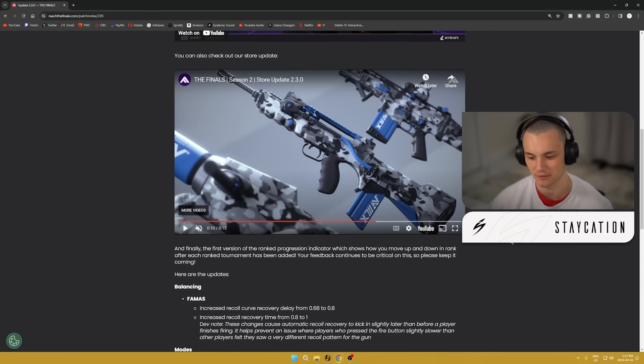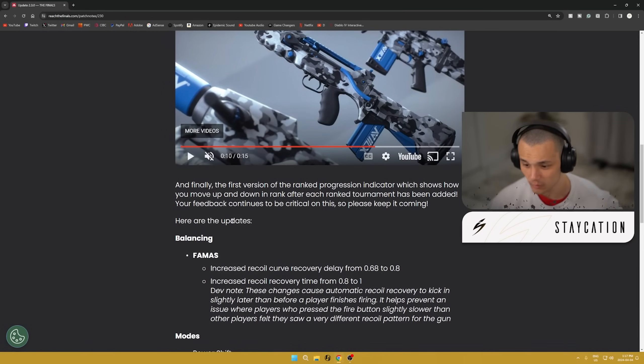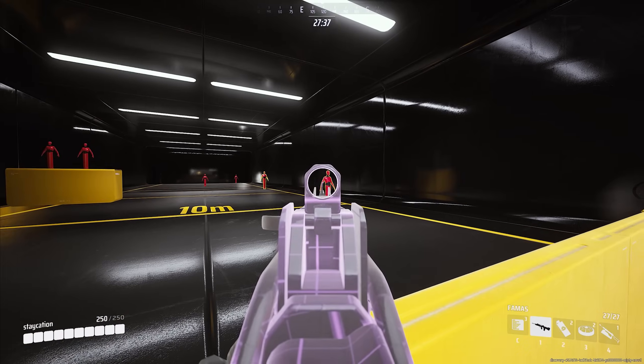Now for the actual patch notes — the meat and potatoes. First up, balancing on the FAMAS. Shoutout to all the FAMAS users: they increased the recoil curve recovery delay from 0.68 to 0.8, and they increased the recoil recovery time from 0.8 to 1.